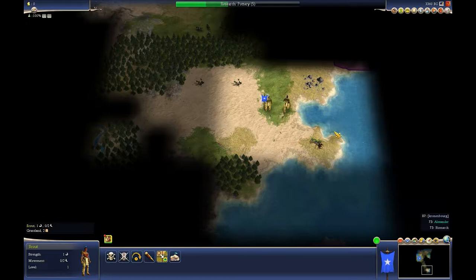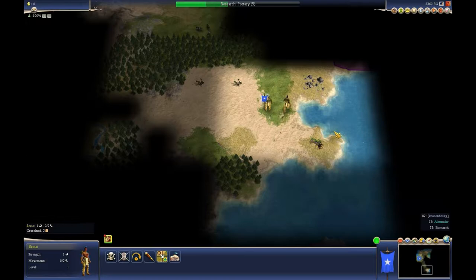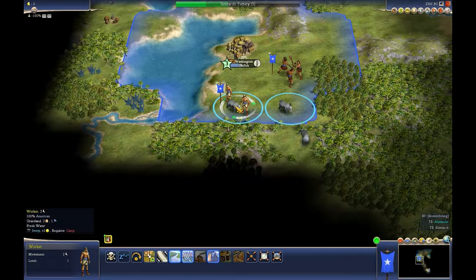Oh, there's some Civilization over there. That's who that is. So we can have a farm or build a camp. And I think it requires a camp — yes. So let's build a camp. There it goes.